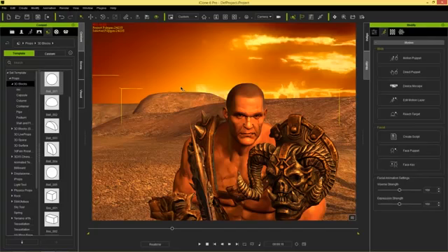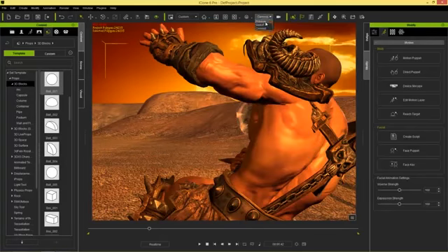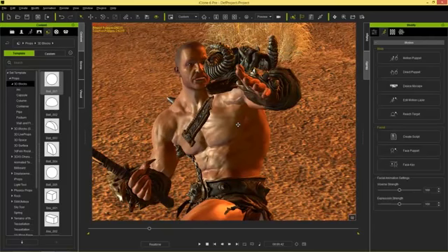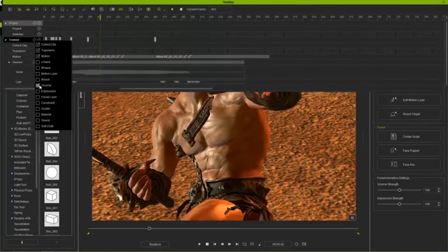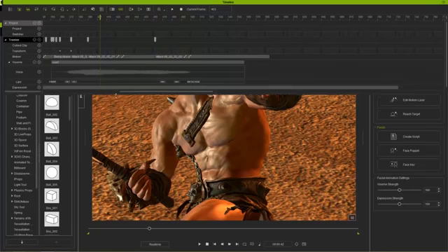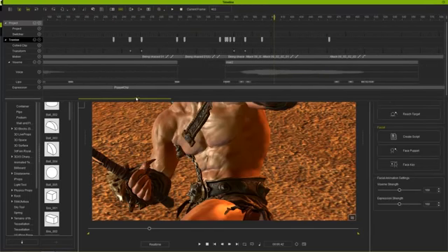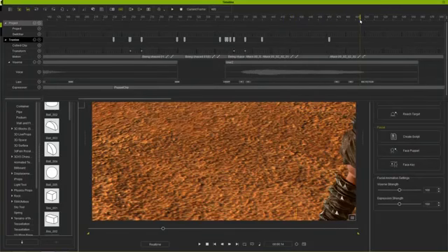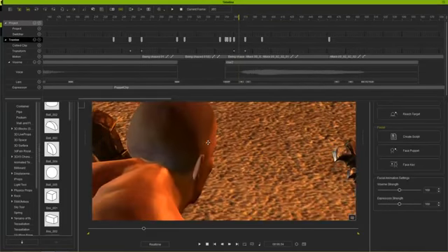Switching to the preview camera we can see him mid-run with his mouth open like he's roaring. Pressing F3 to check the timeline, when you add face puppet expressions they go into the expression track. The roar audio is visible there, and we can see the Viseme keyframes: there's an R, then an IH, and then some BM and T shapes across the clip.